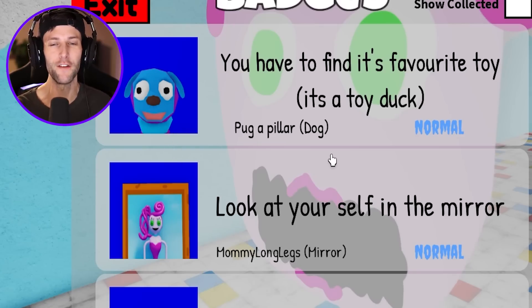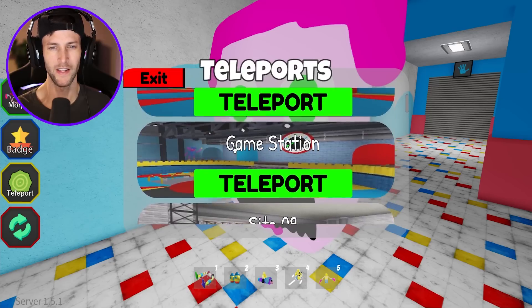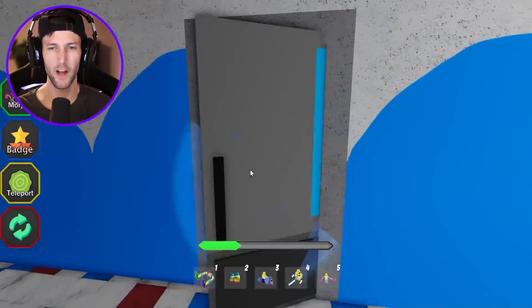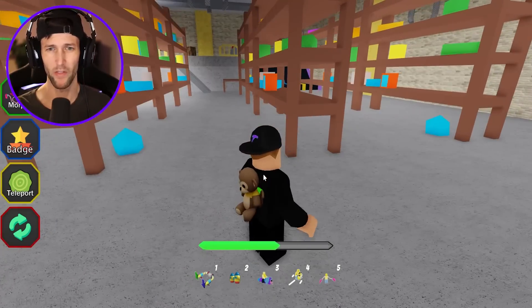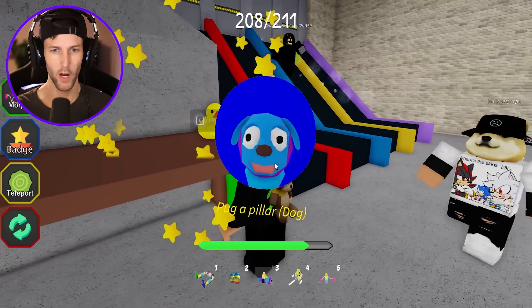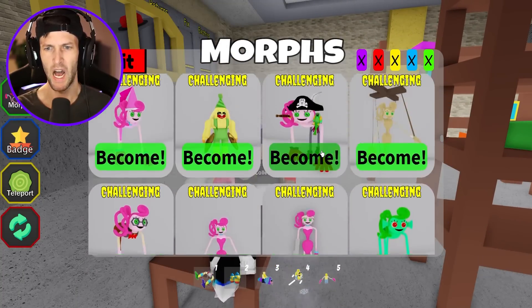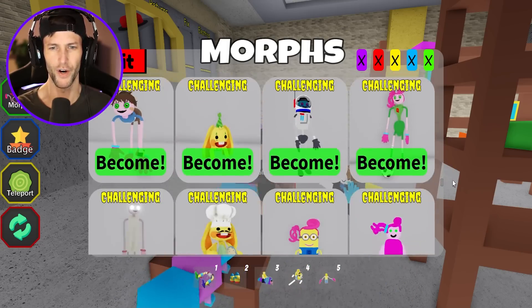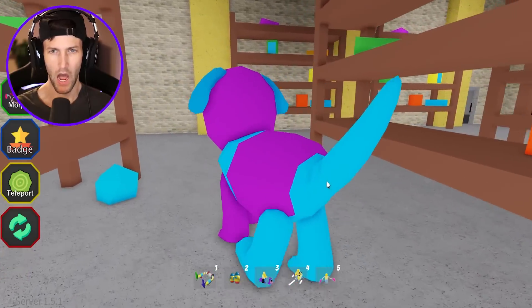Which one should we do next? This one — you have to find its favorite toy which is a toy duck. Pug-a-Pillar dog! If I can remember where the rubber ducky was — I think it was in musical memory. Wait, the rubber duck's right here! I was thinking it was a different one. But we got it — it was PJ Pug-a-Pillar and it was adorable. PJ Pug-a-Pillar the dog!